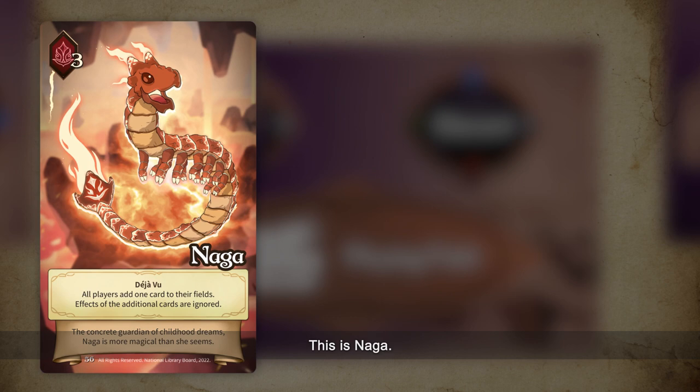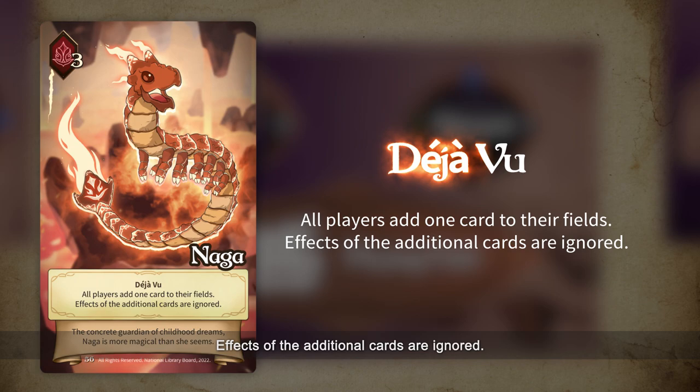Keep track of the number of game points you have on your playing field after every turn. This is Naga. When you play Naga, all players add one card to their fields. Effects of the additional cards are ignored.